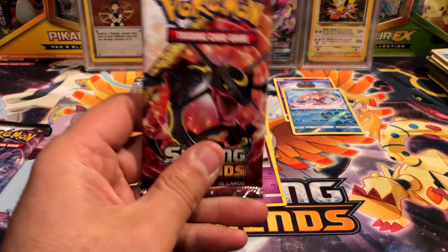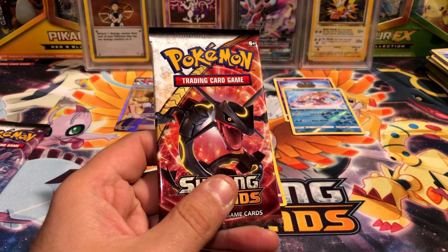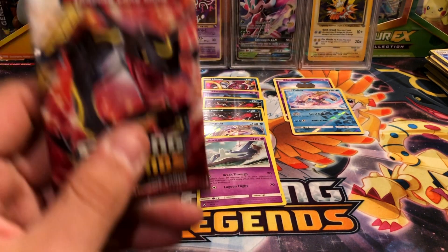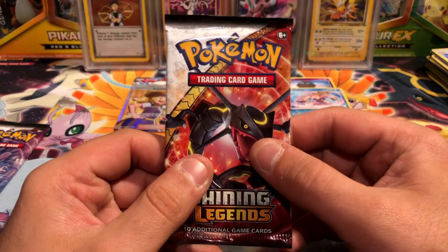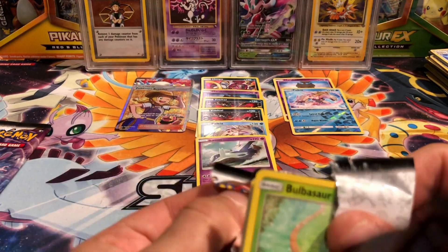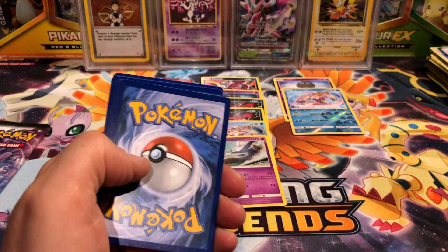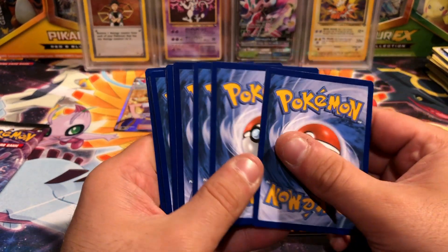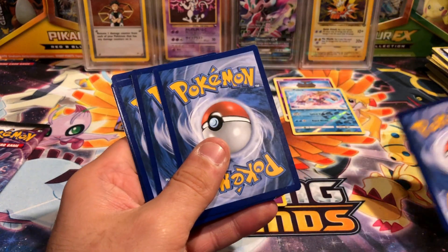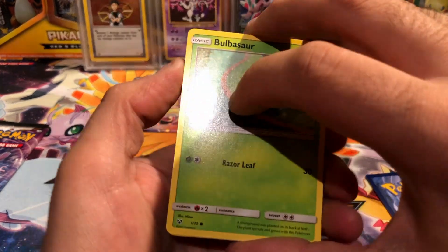We've never ourselves pulled a Shining Rayquaza - I did receive that card in a free cards by mail from Pookies Pokemon, feel free to check out their channel. That is the only card we didn't pull ourselves. As far as ultra rares go, mostly one of each - I got I don't know how many Shining Volcanions and Shining Mewtwos, but we only got two Jirachi, two Arceus, and didn't even pull the Shining Rayquaza ourselves.